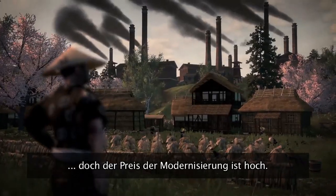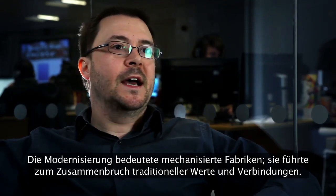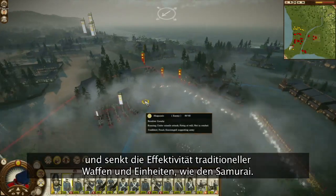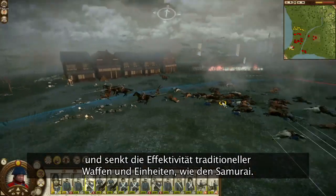In about 30 years, it's one of the most advanced industrial nations in the world. Instead of having to rely on expert swordsmen, people who you have very few of, you can train anybody to fire a gatling gun. But the cost of modernization is great. Modernization means mechanized factories, and it means the breakdown of traditional social values and social connections. Industrial development can breed discontent in the people and reduces the effectiveness of traditional weapons and units, such as samurai.